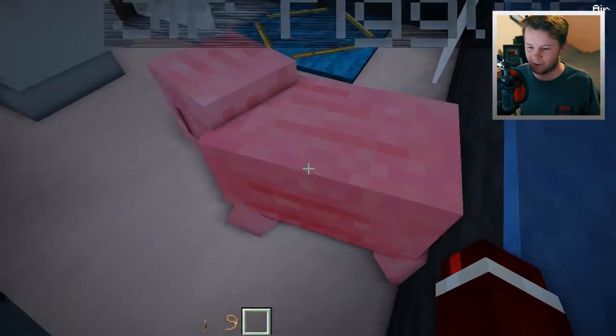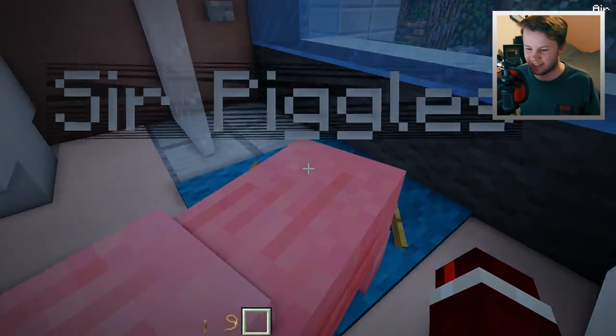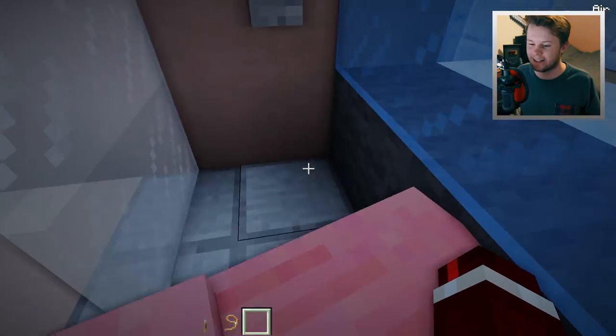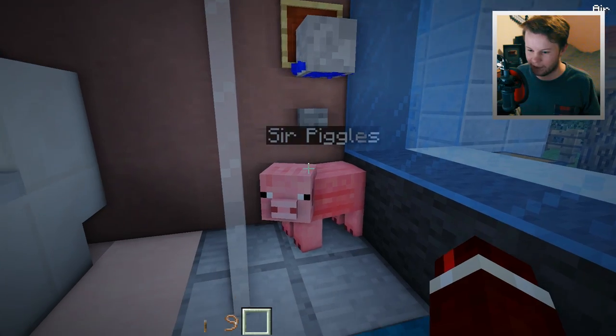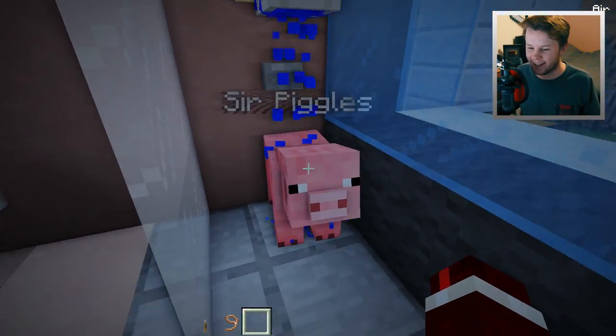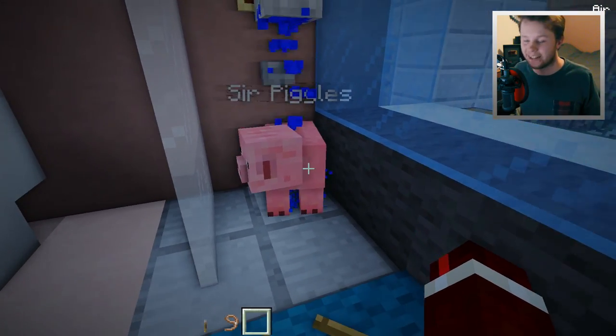I think I'm going to have to give Sir Piggles a shower after that. I think we're both going to need a shower. Let's get in there, Sir Piggles. Have a shower - you're dirty, you got poop on you. There we go - shower for Sir Piggles. Oh, he likes it. He just looked at me, he looked cute.